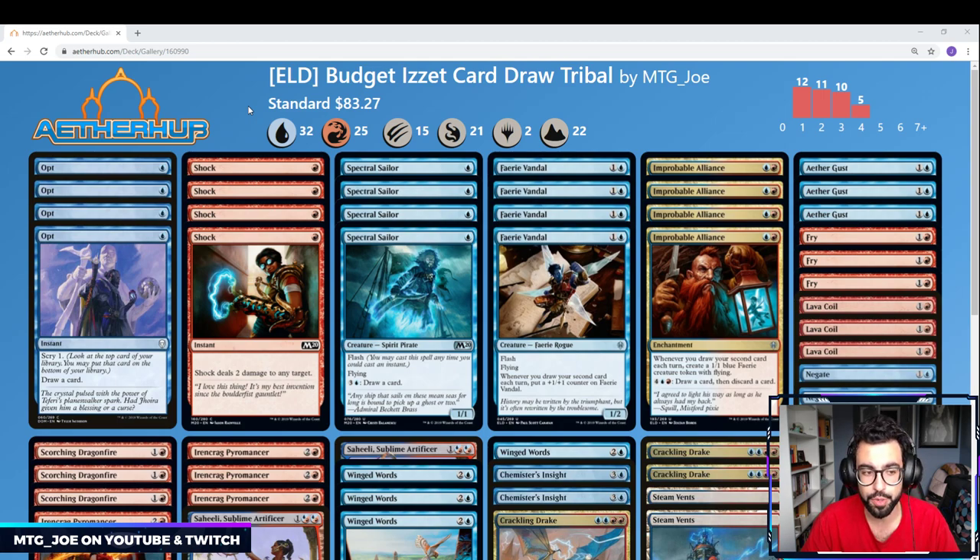This is budget in the sense that it is only 12 rares on Arena, 8 of which are the lands. The only other rare is Ironcrag Pyromancer, which is a key card in the deck. There are opportunities to drop the dual lands and just play basics — it's a little more inconsistent. In paper, this is under $100, and it's always something you can upgrade afterwards.